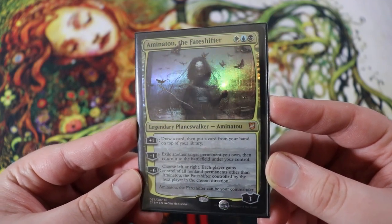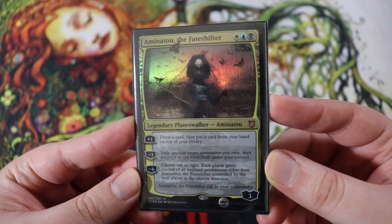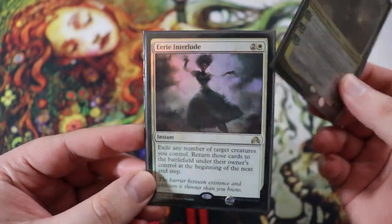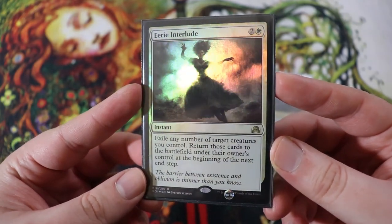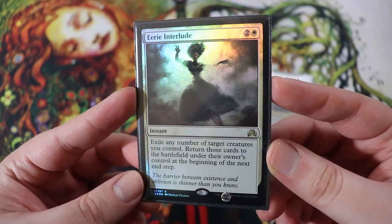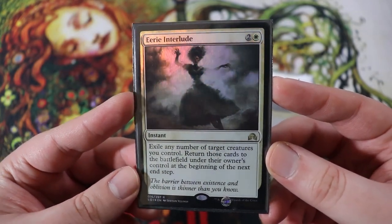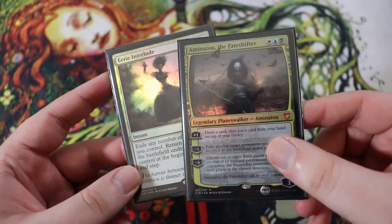Her minus one is exile another target permanent you own, then return it to the battlefield under your control. It has to be a permanent that you own, not just one that you control, but it's still really good for enter the battlefield effects, and that is the focus of our deck. We're all about the enter the battlefield effects. She has a minus six of — choose left or right. Each player gains control of all non-land permanents other than Aminatu controlled by the next player in the chosen direction. I've never seen that happen — it's kind of a crazy chaos card. And her signature spell is Eerie Interlude, an instant for two of any and a white. Exile any number of target creatures you control, return those cards to the battlefield under their owner's control at the beginning of the next end step, so we can basically flicker our whole team and use this to save our board from wrath effects or any single targeted removal.